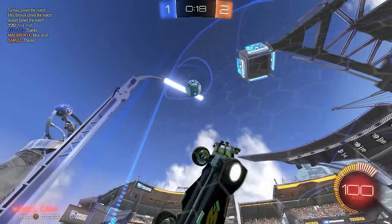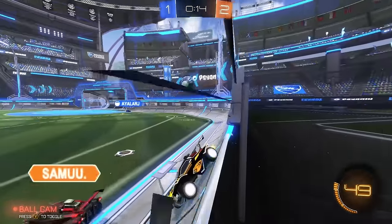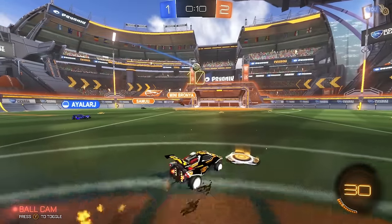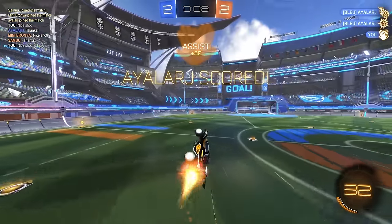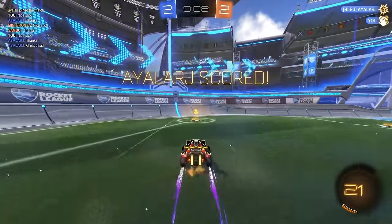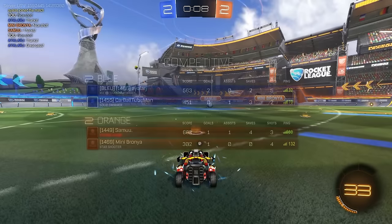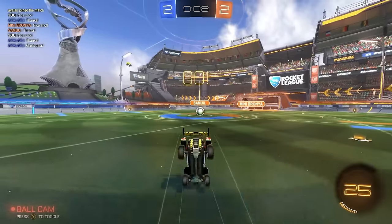We got a boost here. He's going to bump to him. Should be a pop forward. Off the backboard — see if they panic. Hopefully a shot. Nice shot. I follow up his touch — he cleared it perfectly in a spot where I could follow it. I just get a doink over Mini Brawnya, and he ends up following it up off of the miss. Pretty good recovery for us.